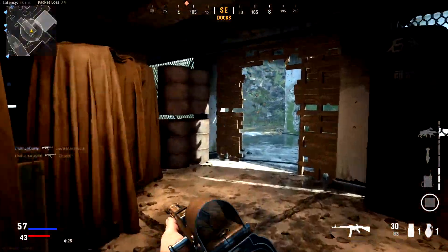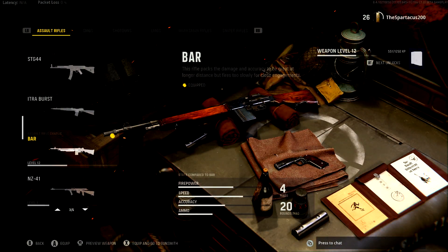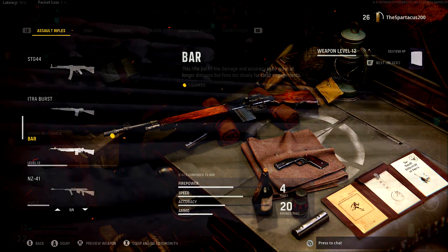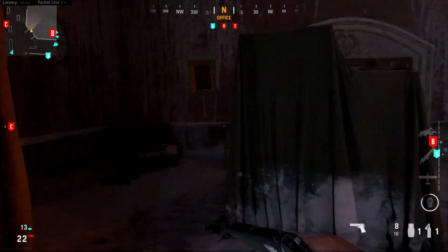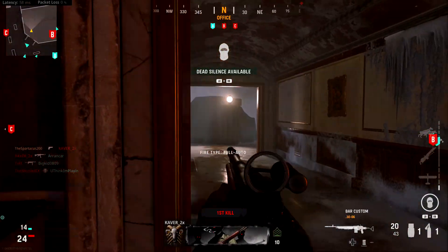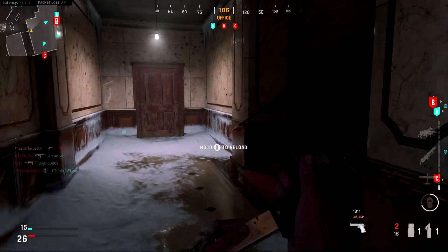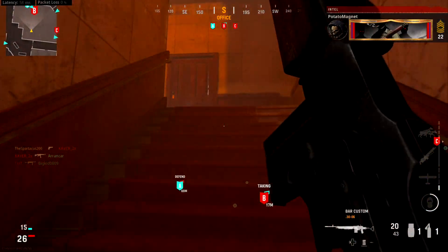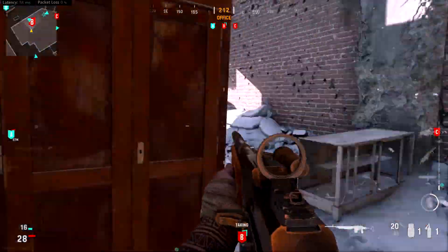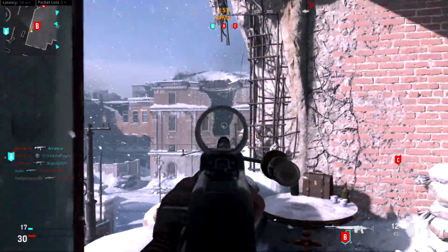This next weapon is another assault rifle — it's going to be the BAR. Honestly, the assault rifles we have access to in the beta are all pretty good, but I'm going to give the BAR a shout out because I don't see enough people actually using it and I find it very, very good. This is more of a long-range assault rifle — it has very good damage but a very slow fire rate, and each time it fires it does kick up quite a bit, so it definitely has a lot more recoil than the STG-44.